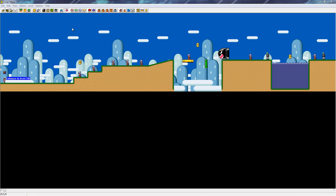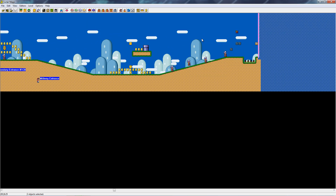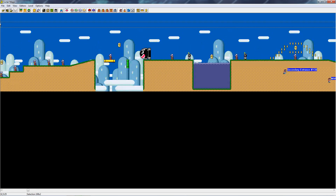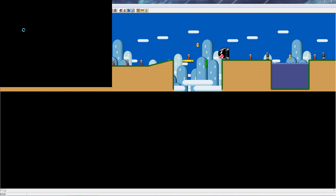Okay everybody, I'm back with the Lunar Magic Tutorial. So I made a little level off screen, just a little level, nothing big. Last time I explained to you the basics of objects and tiles, but now I'm going to explain a little bit more, like pipes and some of the extra features that you can add, such as the dragon coins or Yoshi coins, whatever you prefer calling them.